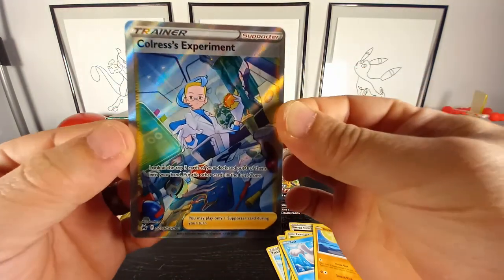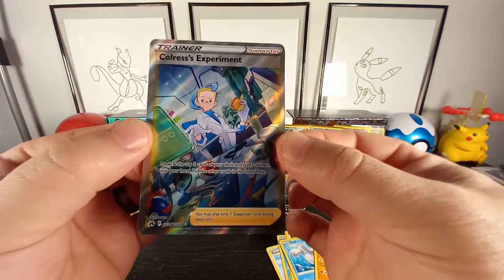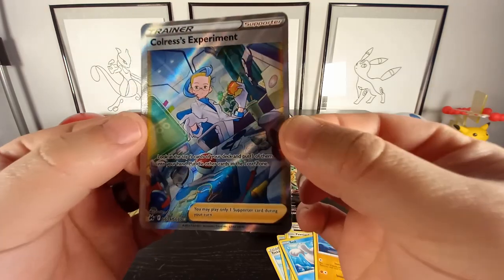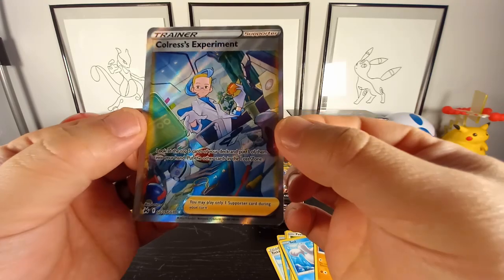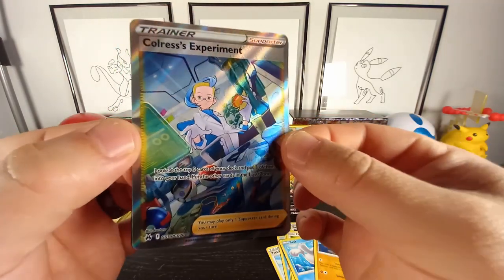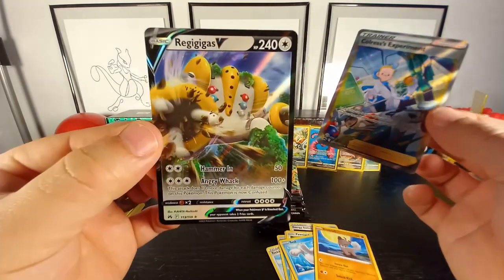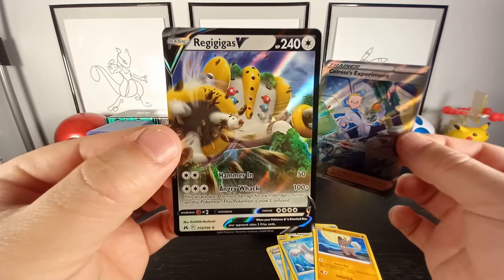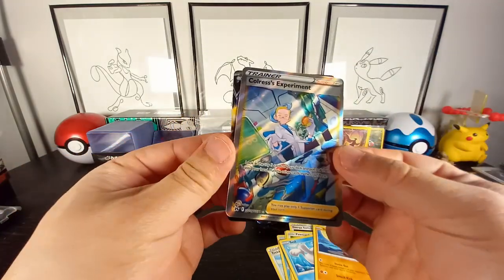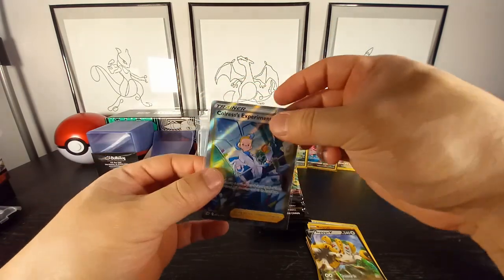V Star marker, Magnemite, Energy Switch, Whirlmer, Sharpedo, Onyard, Seel, Rockruff — oh, we have a hit! Colress's Experiment — very nice. This is actually a duplicate, I already pulled this one, but we take those, definitely take those. And in the back — oh, we got a double hit — Regigigas V, very nice! Let's go!